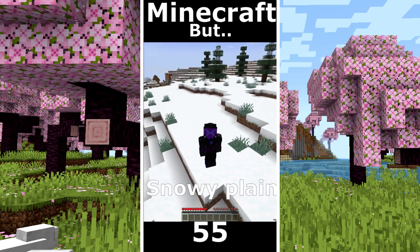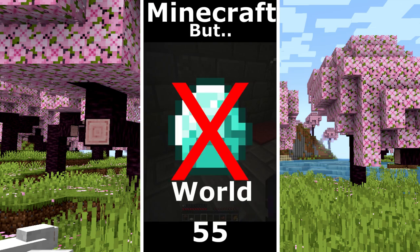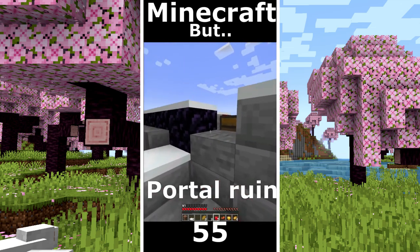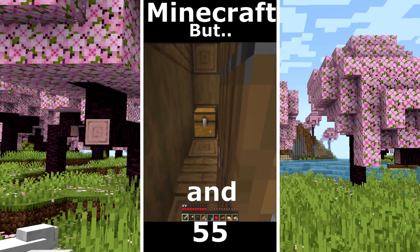Minecraft but only snowy plain world. Hello Mr. Villager. Some food. I found an igloo and no diamonds. A pillager outpost. Port ruin, no diamonds. I found another village. And now I hope to have some luck. And diamonds.